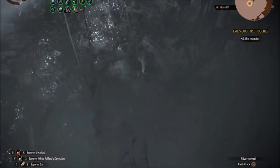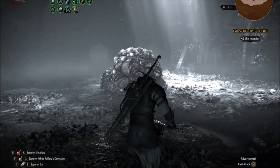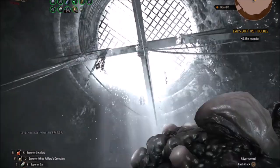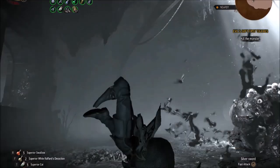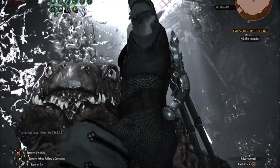Number one: the one thing you want to have before you start Hearts of Stone, before you start the first quest, Evil's Soft First Touches, is to brew Golden Oriole. Preferably you'll want to brew Superior Golden Oriole, but you'll at least want to have Golden Oriole, because he will poison you and that will make it much harder — you'll have to reload many more times if you don't have Golden Oriole.